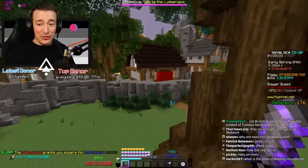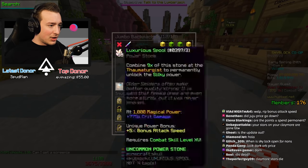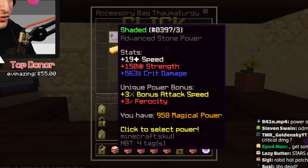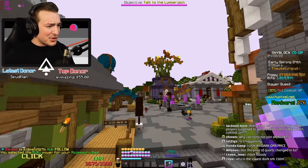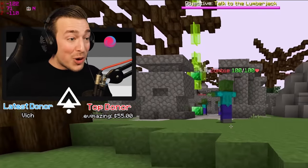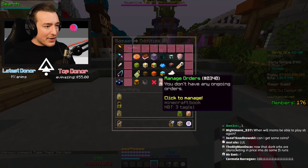I wonder what my stats would have been before and after the accessory overhaul — let me try hitting something. 1.1 mil — my damage has gone down by like two or three hundred K. While we're here, let me hop into my backpack and learn Silky: 751 crit damage. I actually think Silky looks better than Shaded. Let's see how much damage we do at the graveyard with Silky — 1.3 mil. We're back to 1.3, basically lost no damage.